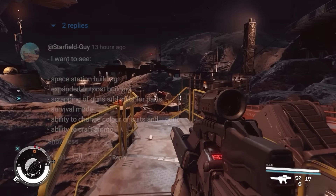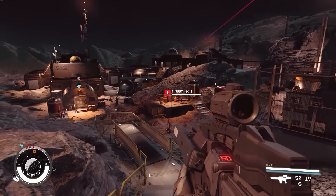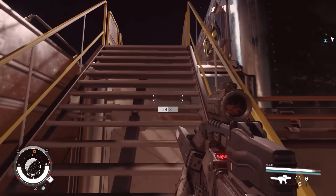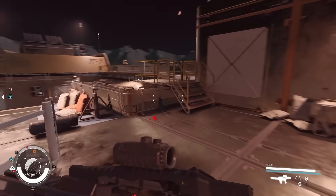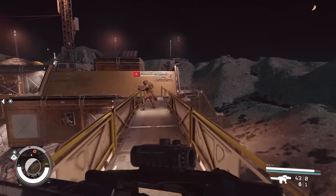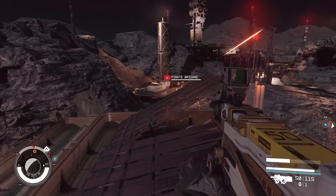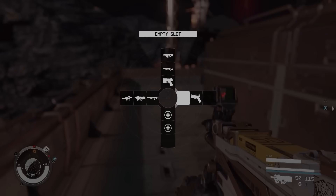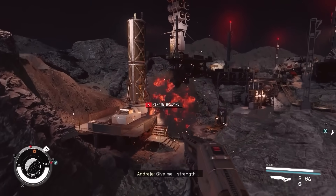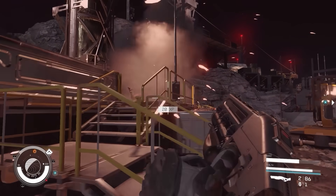In particular, if there are one or two things I absolutely want to see it's survival mode first and foremost, and space station building. That would be totally badass — can you imagine the type of space stations you could build? And if I can add to that list, I still want to see companions with the ability to have their own ship that you can give to them, and they can basically fly with you in formation and fight the Crimson Fleet or what have you. That would be really, really cool.